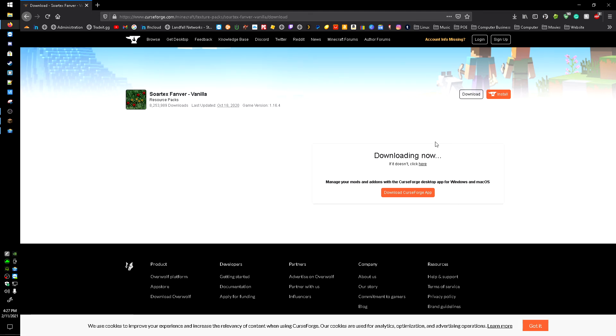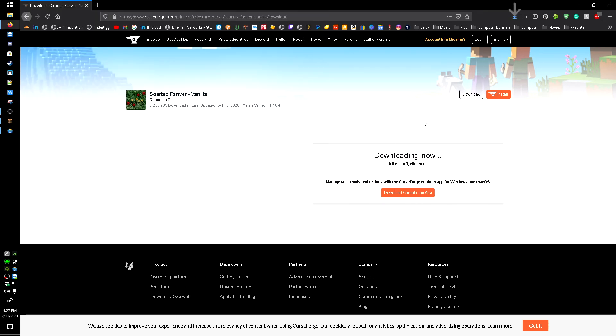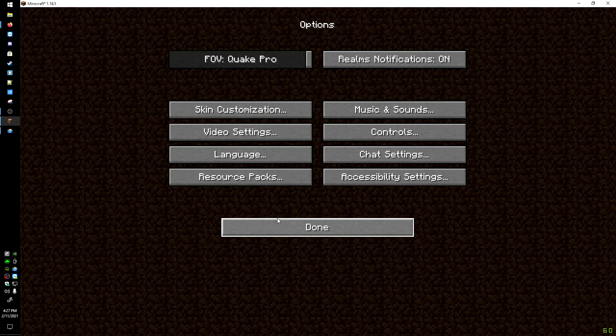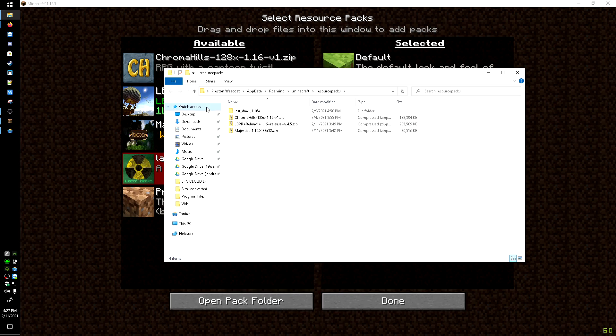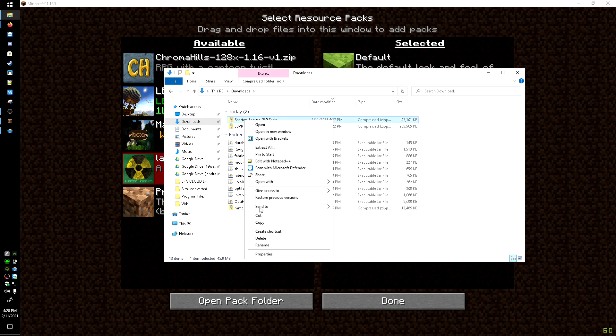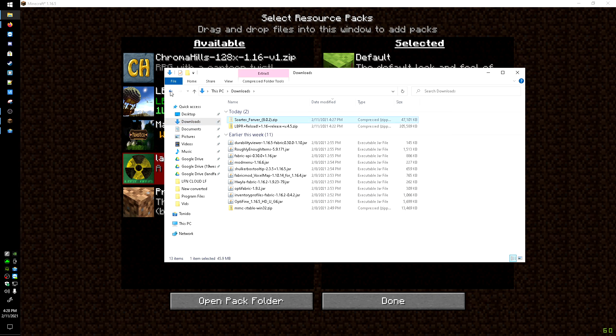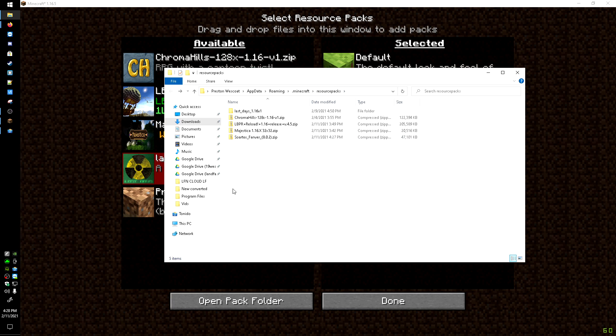Once it's done downloading, I'm going to save it to my Downloads folder — that's the easiest place to get it from. Then head into Minecraft, go to Options, Resource Packs, Open Resource Packs Folder. Since I'm in the resource packs folder and I downloaded it to my Downloads folder, I'll click over there, find the file, right-click on it, hit Cut, then hit the back arrow to go back into my resource packs folder, right-click, and hit Paste.